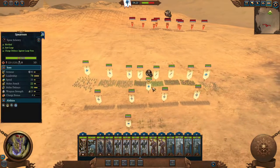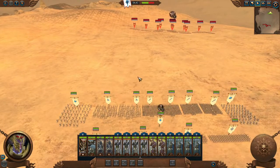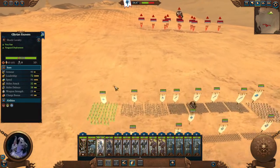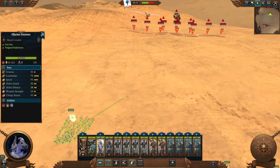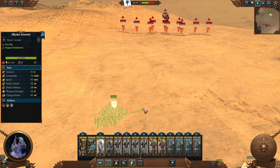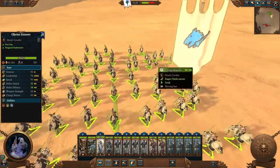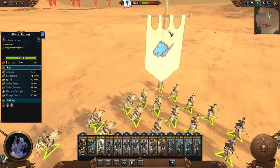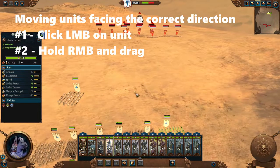Now let's go more in depth on how to move units and face them in a specific direction. You may have seen already that right-clicking moves units in that direction, but if you issue a default move order to the right, the units end up facing sideways — not toward the enemy. Their flanks are now exposed to the enemy, which is not ideal. So here's how to properly control their facing direction.